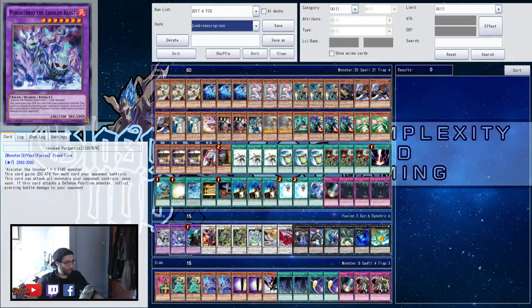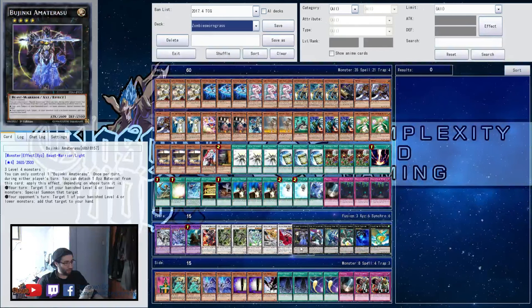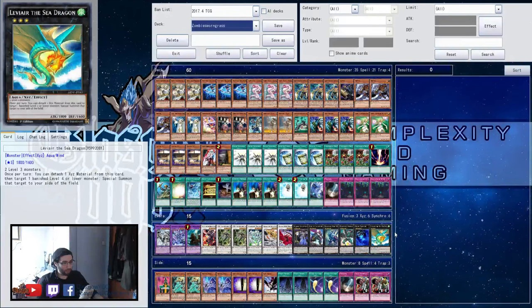The extra deck has Mekk-Knight Crusadia Avramax, Purgatrio — I'd probably main the Water one instead, honestly. He played the Piercer dude, helps with OTKs I guess. Infernoid Tierra, Norden, Scarlight, double Omega, Stardust, Michael, Black Rose, Amaterasu, Castel, Eerie Code Dweller, and Leviair.